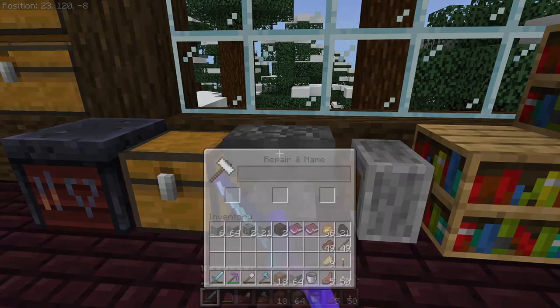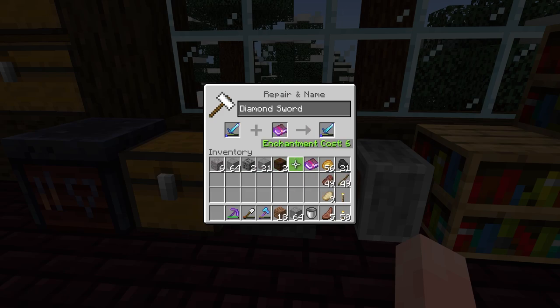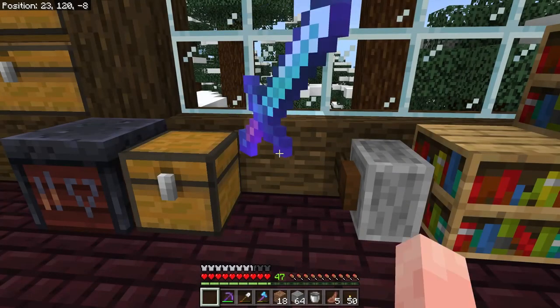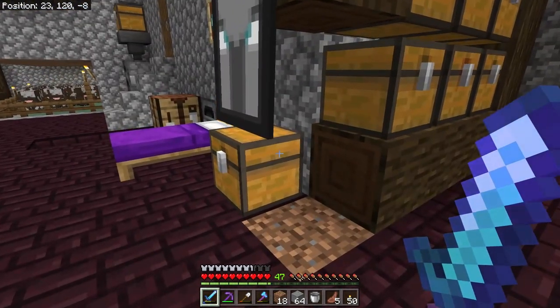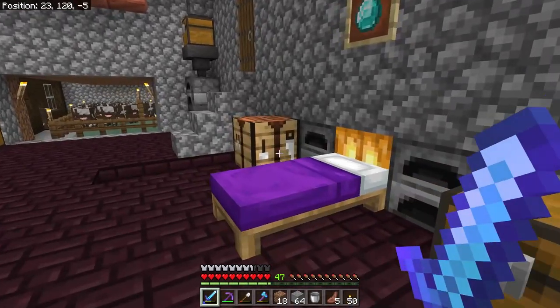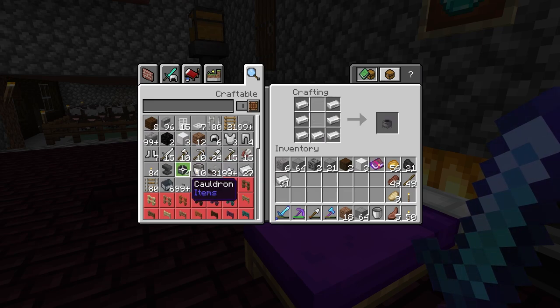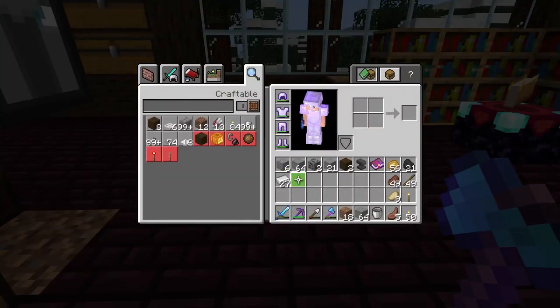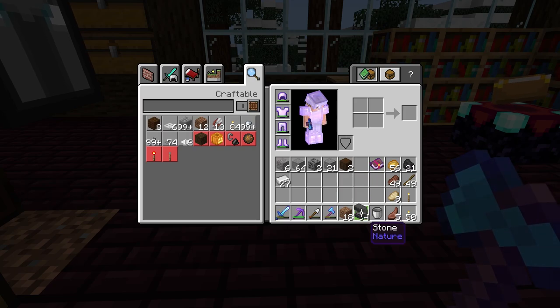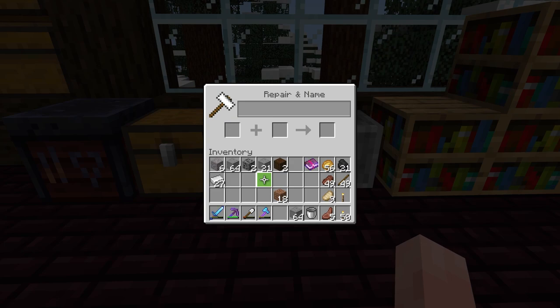We have our unbreaking and our mending so we're gonna apply those to the sword, because with fire aspect two, sharpness five, and looting three that is almost a perfect sword. I'd like to add knockback at some point. We just broke our anvil — let's make another one. You need three blocks of iron, which is 27 ingots, and then four ingots in addition. Brand new anvil, good to go.